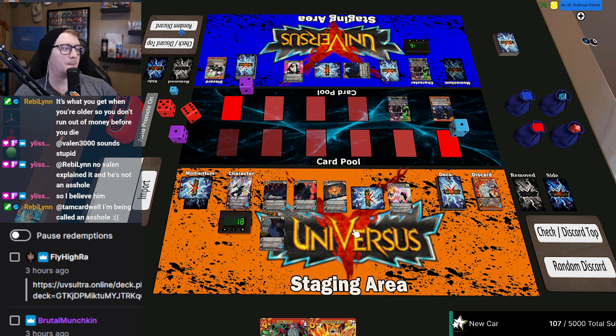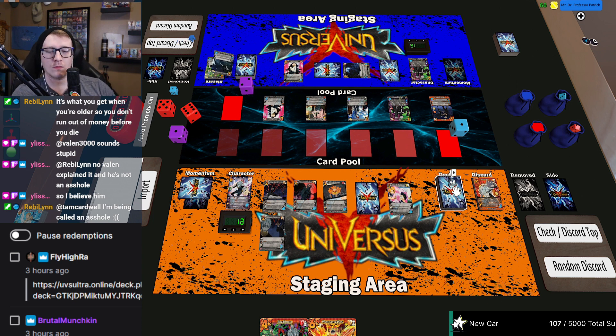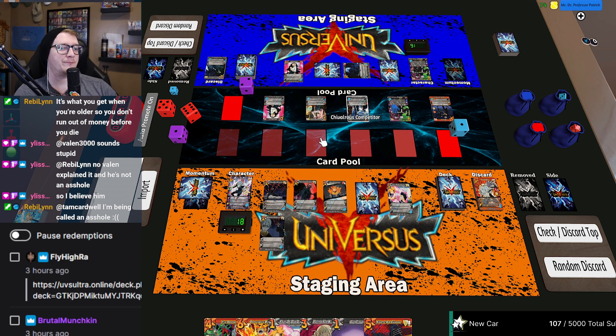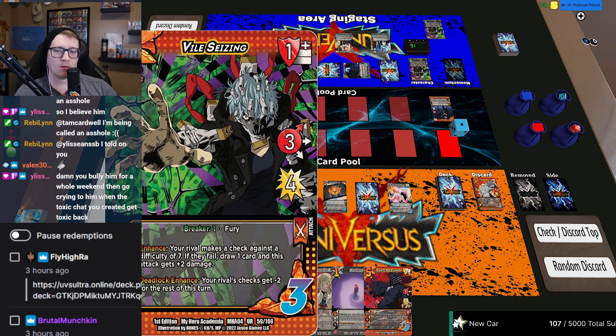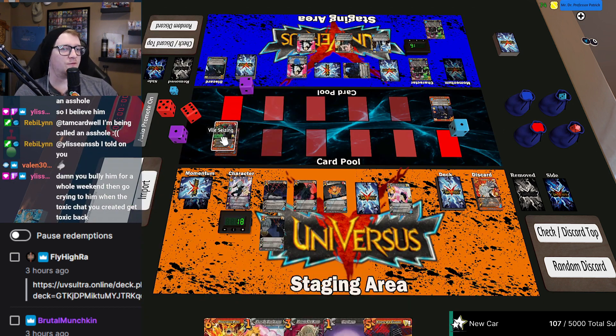Let's do on a three — that's a good one. That is a good one. Let's try on a three, about a four, and then a four. Draw my four. Let's do Vile Seizing on a four — it checks.